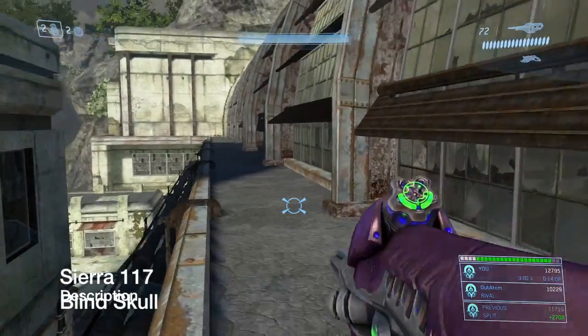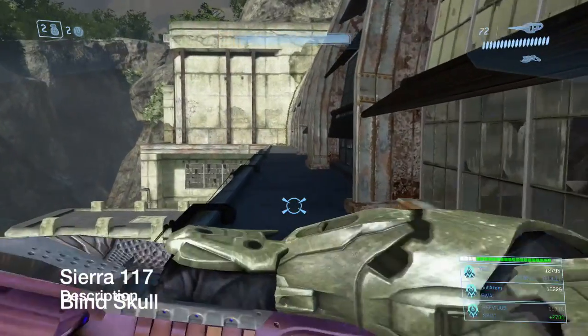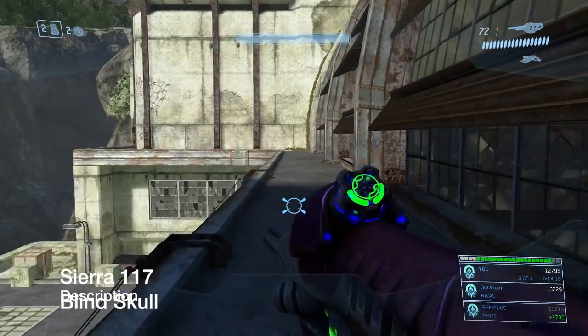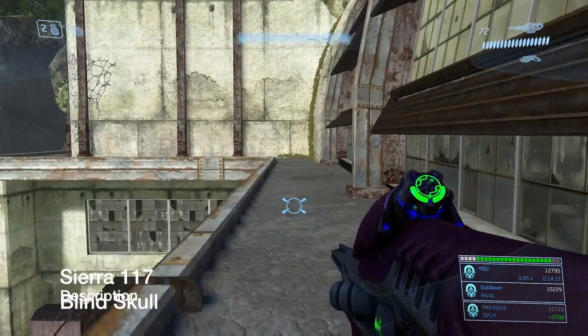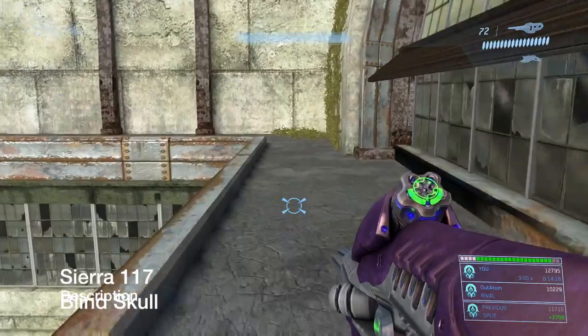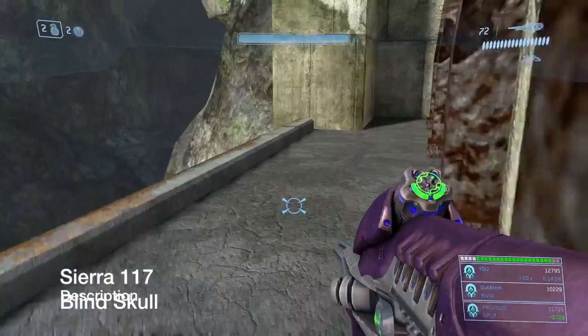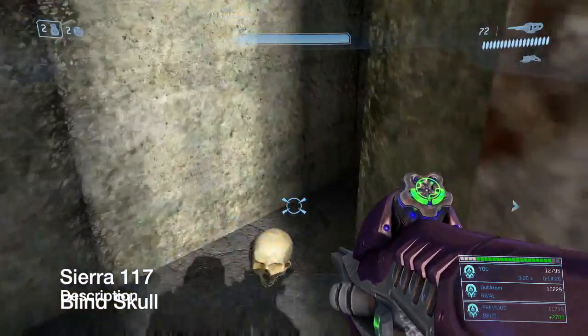Same thing for the terminals. Later on in Sierra 117, after you rescue Johnson, you'll come to this area. Also, an important side note: you cannot get these skulls if you start the stage at a midpoint checkpoint. You have to play through the entire stage in order to unlock the skull, or it won't be there.